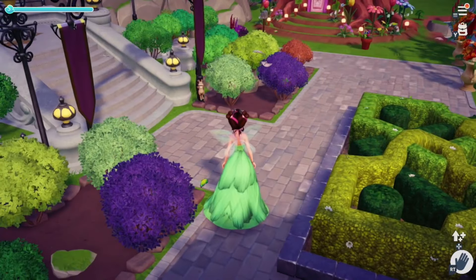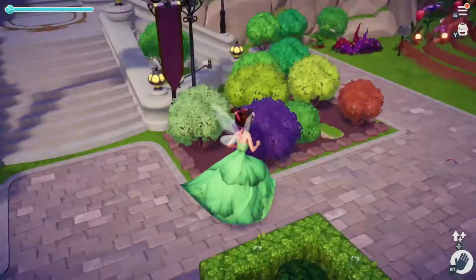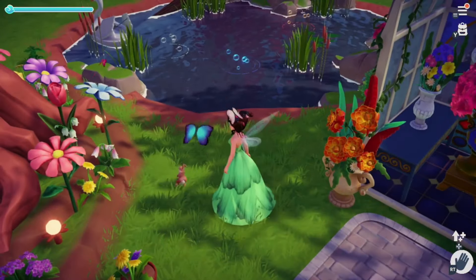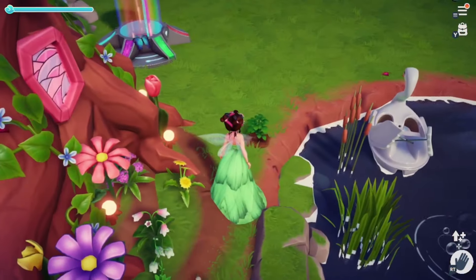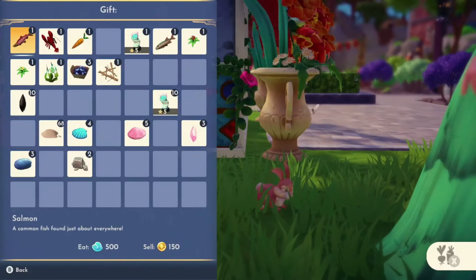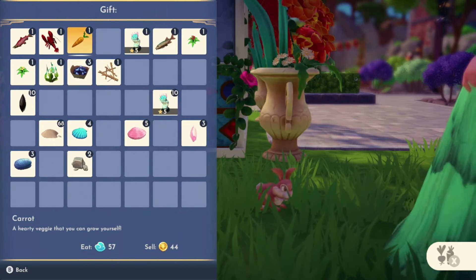Next up are the rabbits found in the Peaceful Meadow. With rabbits, you have to play tag with them. You approach the rabbit, it runs away, you follow, and you keep repeating that process until the approach option appears. Rabbits' favorite food are carrots, but if you don't have carrots, they will eat any other vegetable — they just don't like them as much.